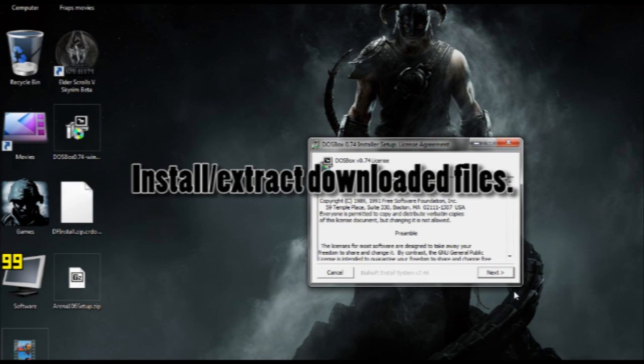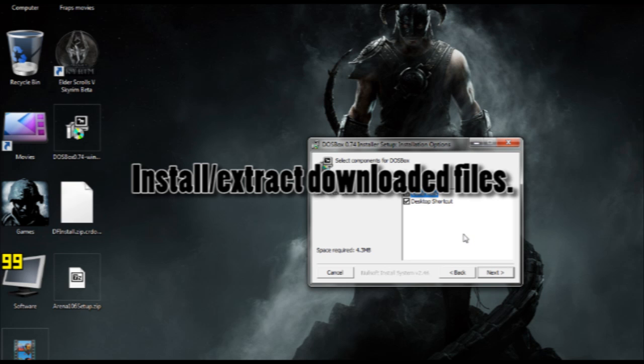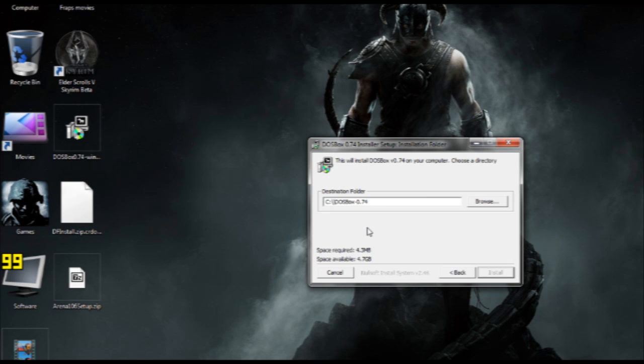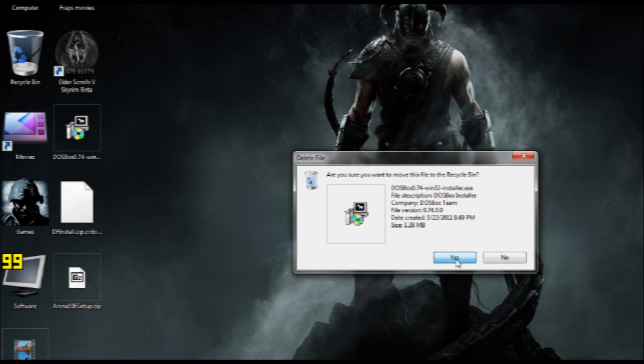Now, install DOSBox. It's pretty straightforward. You can install it wherever you like. For this example, I'm going to put it on the C drive.